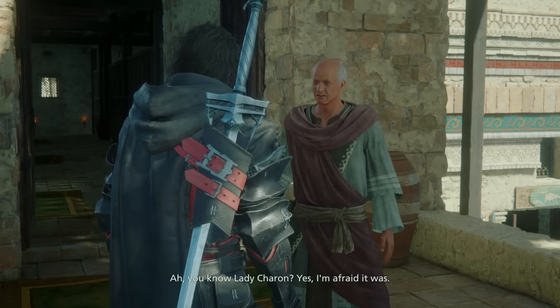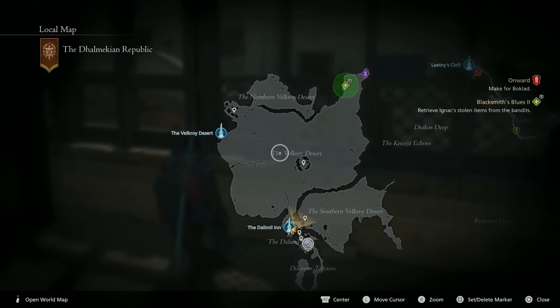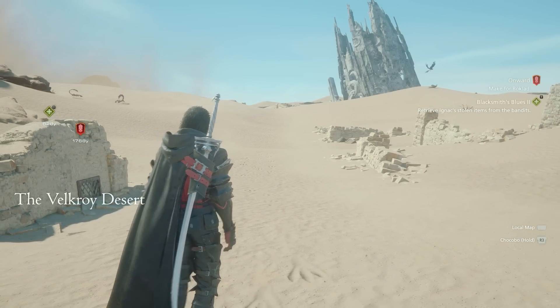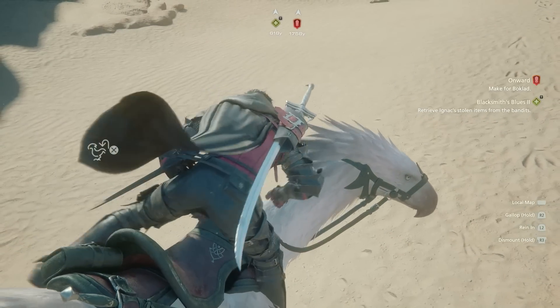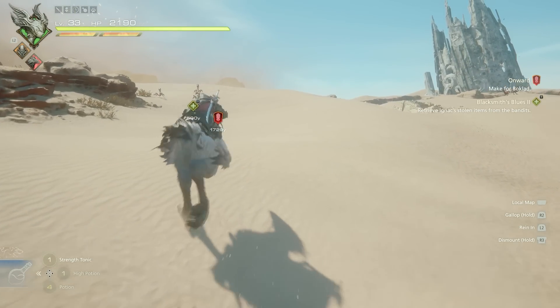So you're going to hunt these thieves down and they're going to be located in the desert. There is an obelisk close by, so you can teleport right to that one on the map. Once you're there, simply follow the quest marker. And if you've got your chocobo, it should be very fast to get to that location. By the way, if you don't have a chocobo yet, I have a full guide showing you how to do that — it's going to be in the description.